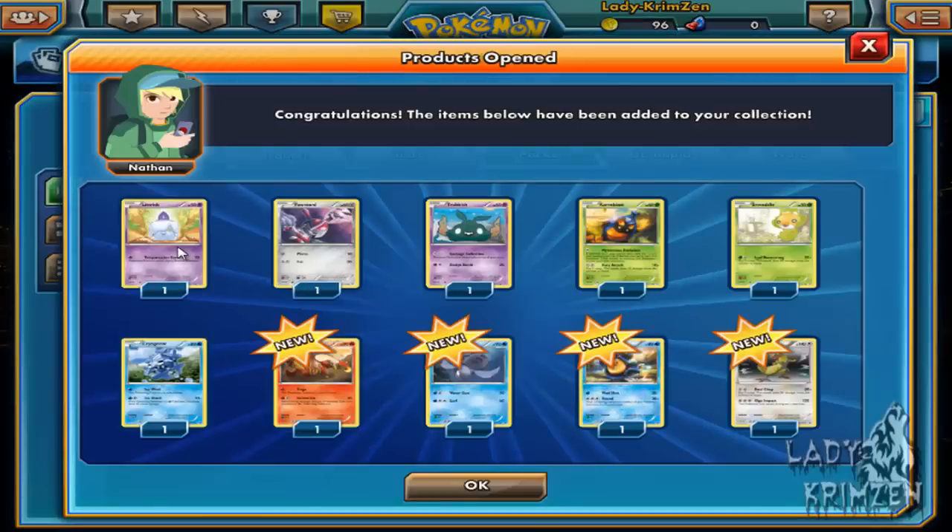Next pack: Litwick, Pignite, Trubbish, Karrablast, Dwebble, Cryogonal, Heatmor, Torkoal, Palpitoad, reverse holo, and a holo Haxorus — so that is really sweet actually!